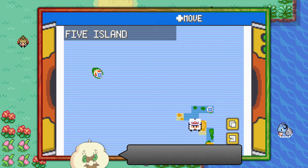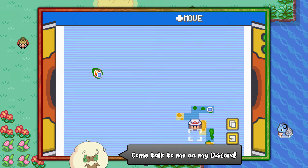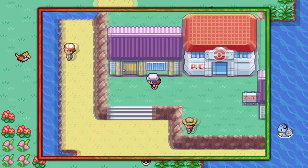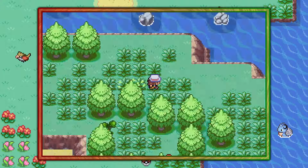Hello everybody, it's Techno here and today I'm going to show you the easiest way of finding Sentret in Pokemon Fire Red and Leaf Green. You can start off by visiting Five Island, and from the Pokemon Center make your way onto the beach and squeeze over here into the grassy meadows of Five Island Meadow.